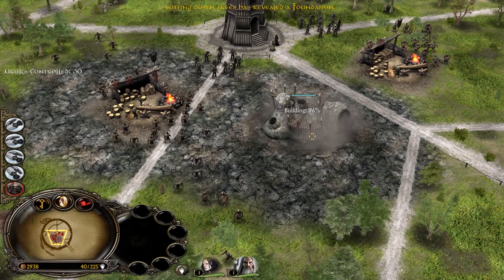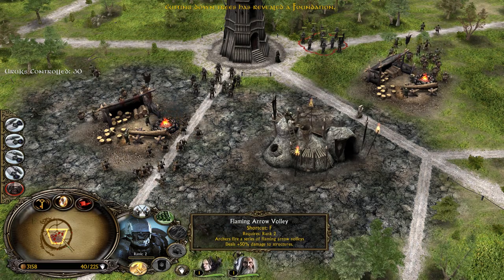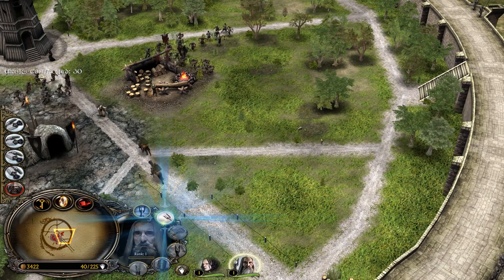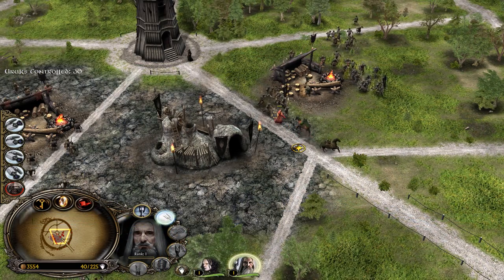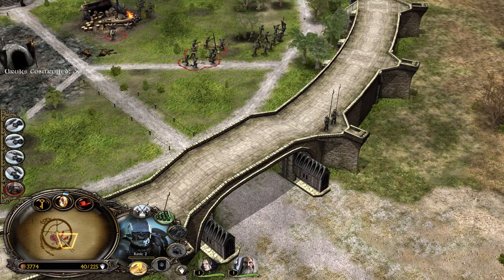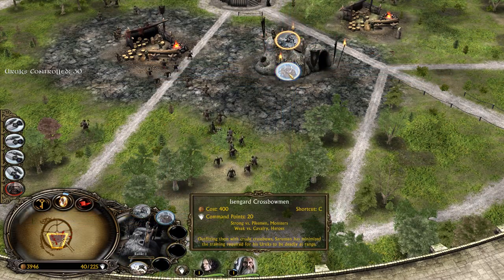We have crossbowmen here with a flaming arrow volley, but I believe it's gonna be a bit harder now because the archers have no flaming arrows anymore. Wait — Saruman is actually crazy strong. Let's put them on top of the wall, just why not, and then we can start making some extra crossbowmen.